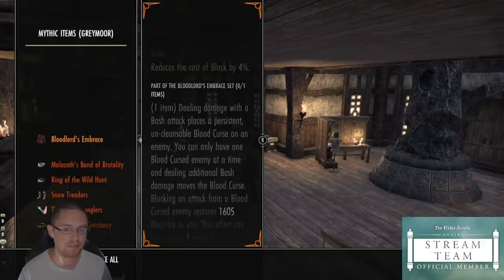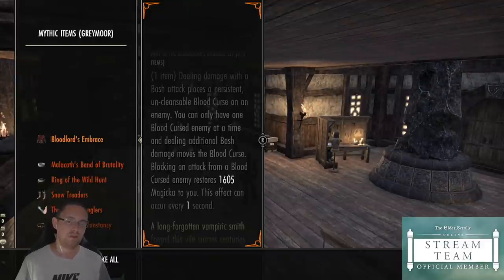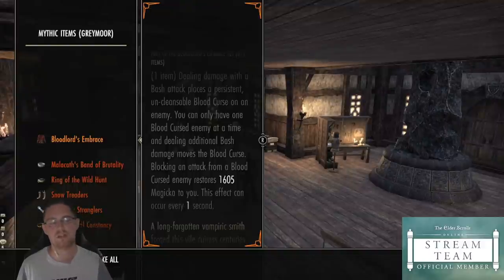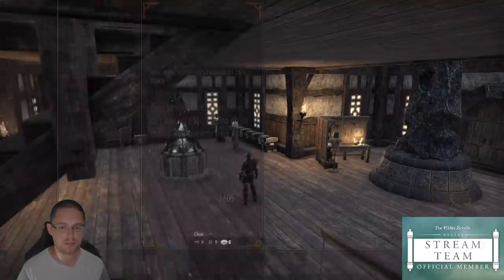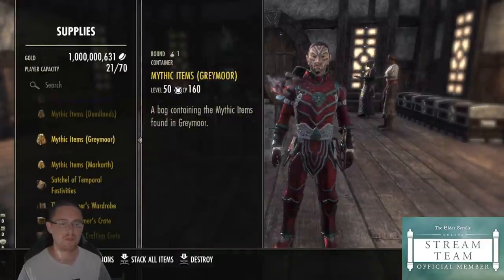Dealing damage with a bash attack places a persistent, uncleansable blood curse on an enemy. You can only have one blood cursed enemy at a time, and dealing additional bash damage moves the blood curse. Blocking an attack from a blood cursed enemy restores 1,605 Magicka to you, and the effect can occur once every one second. It sounds pretty good — if you consider that Magicka Recovery ticks every two seconds, in two seconds you're gaining over 3,000 Magicka. People seem to think that's basically 3k Magicka Recovery. But it's actually not. You can only apply this to one enemy — you bash the enemy, it applies the blood curse, and when you block an attack from that one enemy, it returns the Magicka back to you.